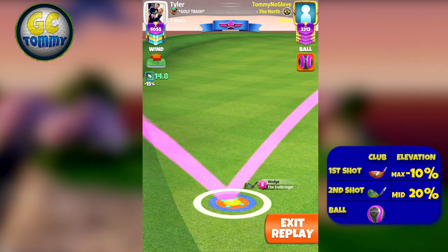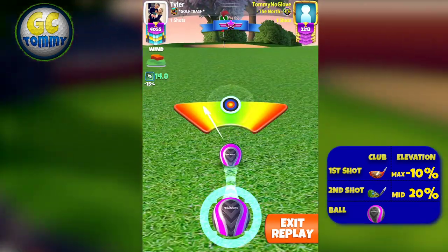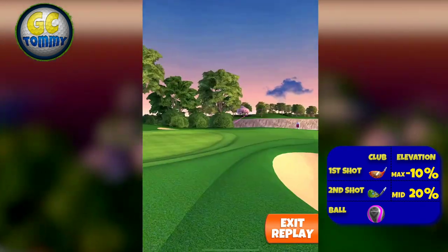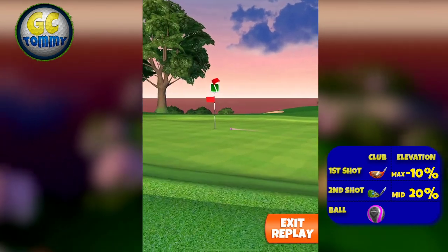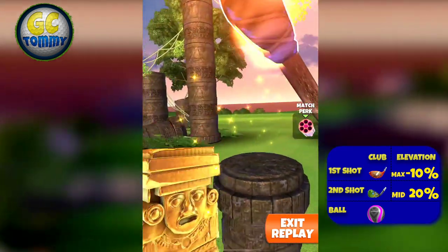Adjustment is made, then hit perfect, and this ball is going to drop. It's nice to play a par 4 like this with a circuit. There is an outside chance for a hole-in-one. Get the guides on patreon.com/golfclashtommy.